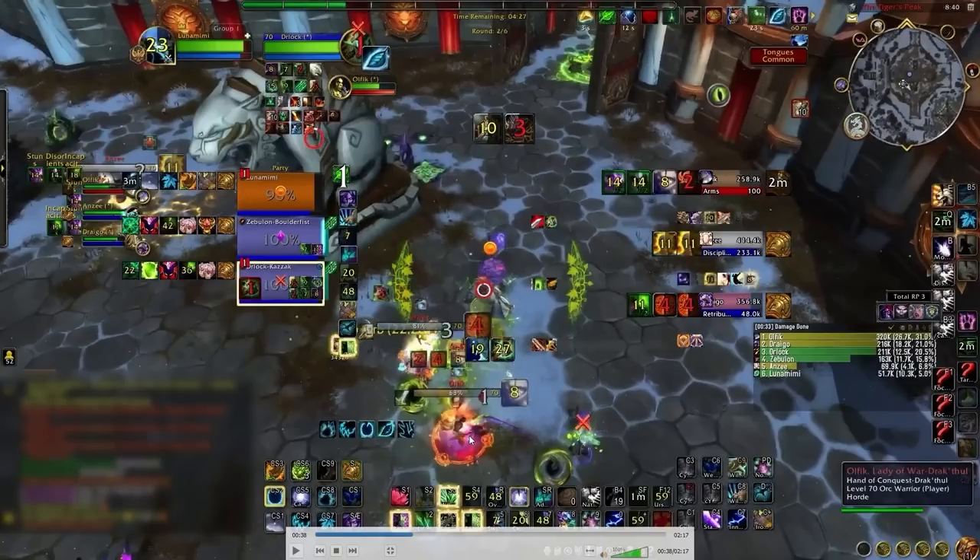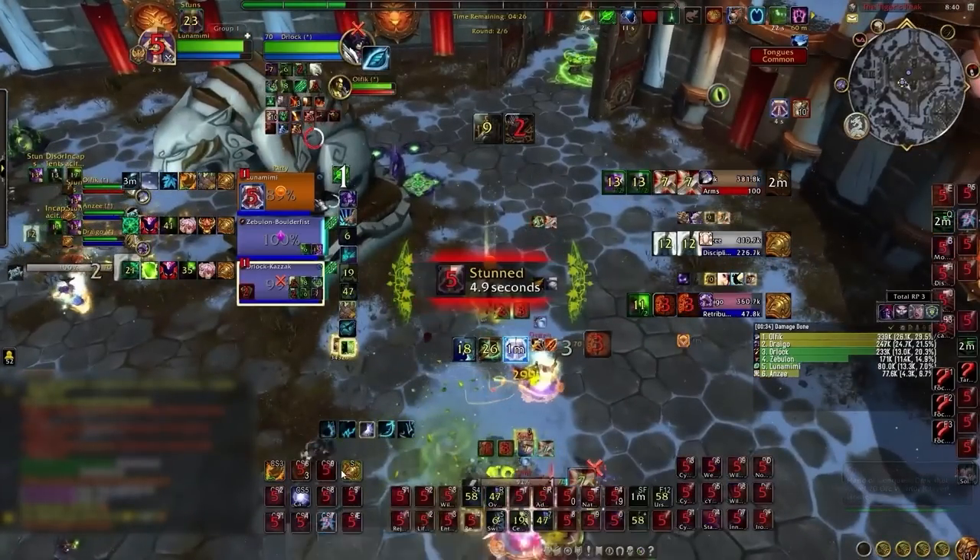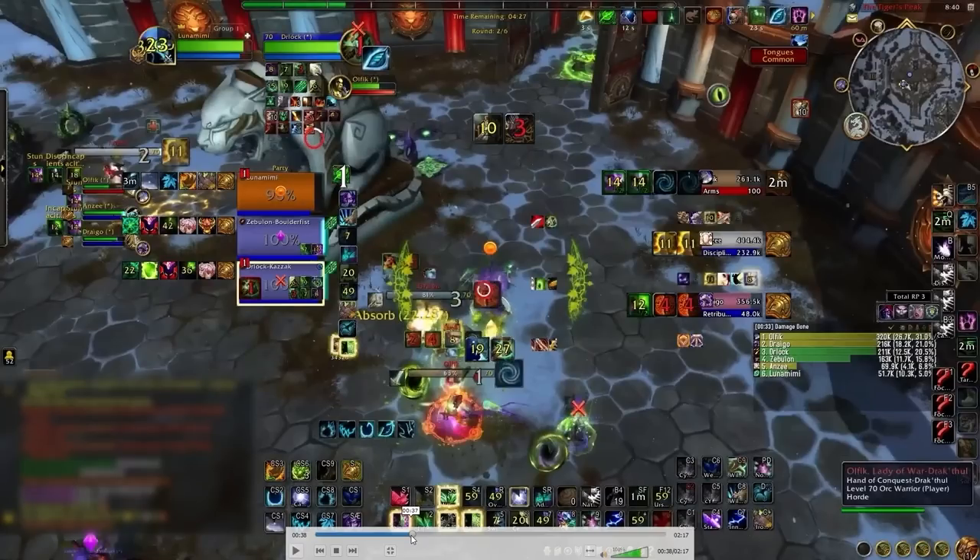Here you get stunned, and you're stunned in travel form. This is a minor mistake — it's a bit of a habit. I tend to think that mobility is enough to survive, that if I just need to get away from people I can go into travel form and I'm fast. But that's not the reality of Dragonflight — melee have insane mobility, and it's very difficult to rely on travel form to put you in any safe position.